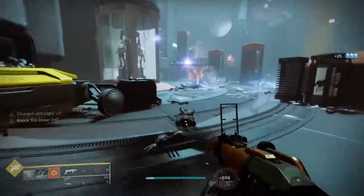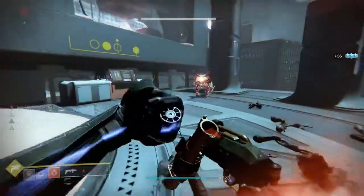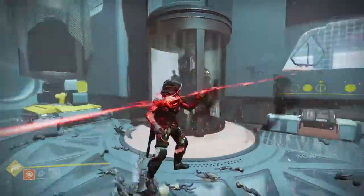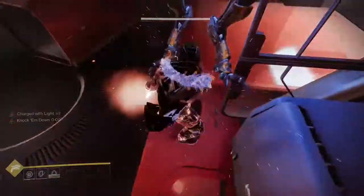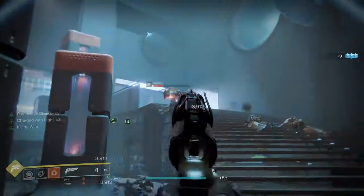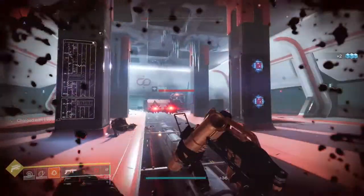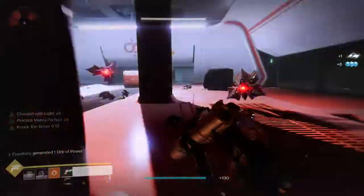I don't really care about this one mostly because we already have Salvager's Salvo, which is arguably the best grenade launcher right now. It already gives you ambitious assassin and demolitionist in one column, vorpal weapon in the other, plus chain reaction. Empty Vessel has a lot to fight against. The only real difference is Salvager's Salvo is Arc and Empty Vessel is Solar, so if you need a solar grenade launcher, ambitious assassin and vorpal weapon for PvE would be solid.